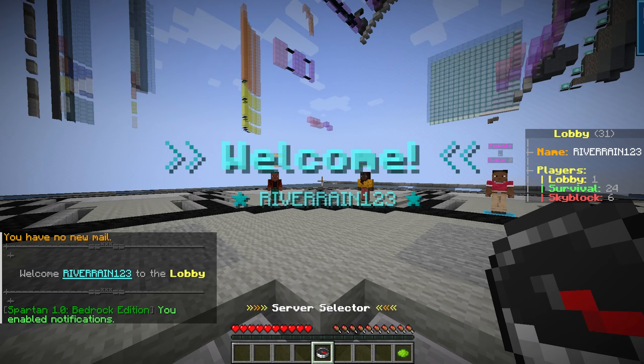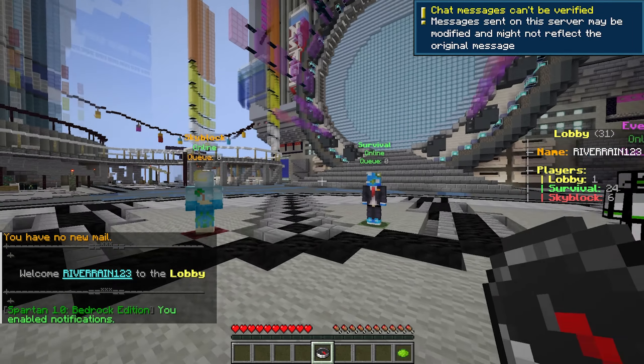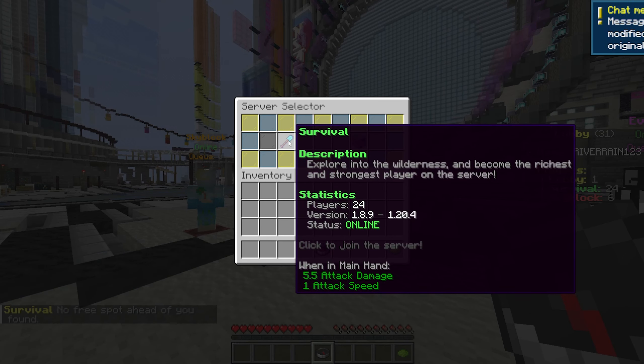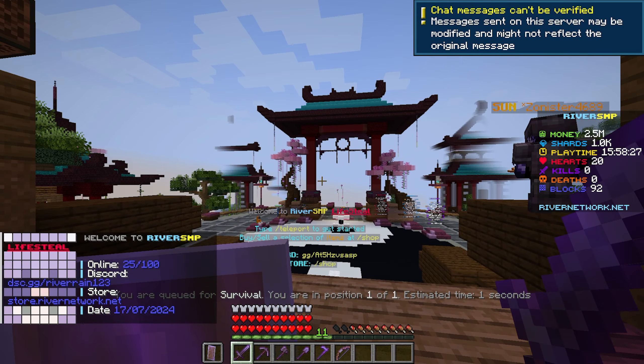Definitely be sure to go ahead and check it out. This is what happens when you first drop in — we got Skyblock and Survival. Just go and press the compass, and as you can see, we actually have Survival right over here. So we're going to click this right now, and we've got about 24 other players online right now.